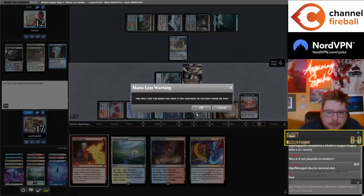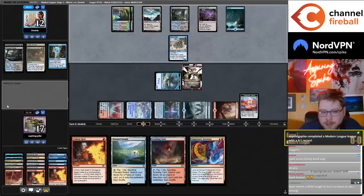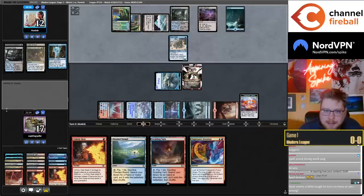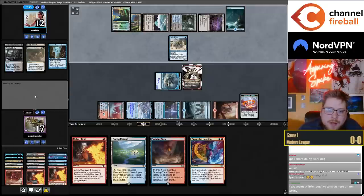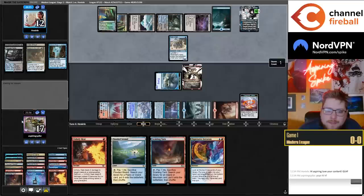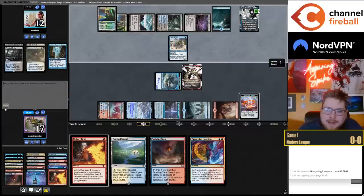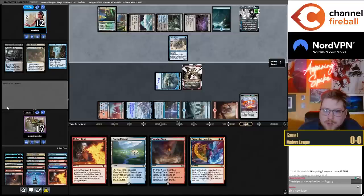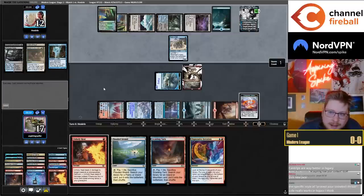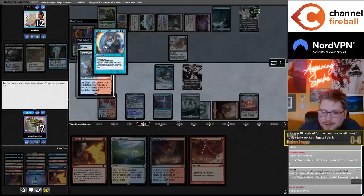Why isn't Small Dancer playable in Modern? It's competing with Dragon's Rage Channeler, Ragavan, Ledger Shredder, and Murktide Regent in the Murktide shell. It's a blue-red tempo card, not a Prowess card — it really only goes in the Murktide shell. Legacy also doesn't have Ren and 6, so it's much worse against Ren and 6 in Modern where it's legal. In Legacy you have Ponder, Preordain, Brainstorm, and Snuff Out as cheap enablers — none of which are in Modern.